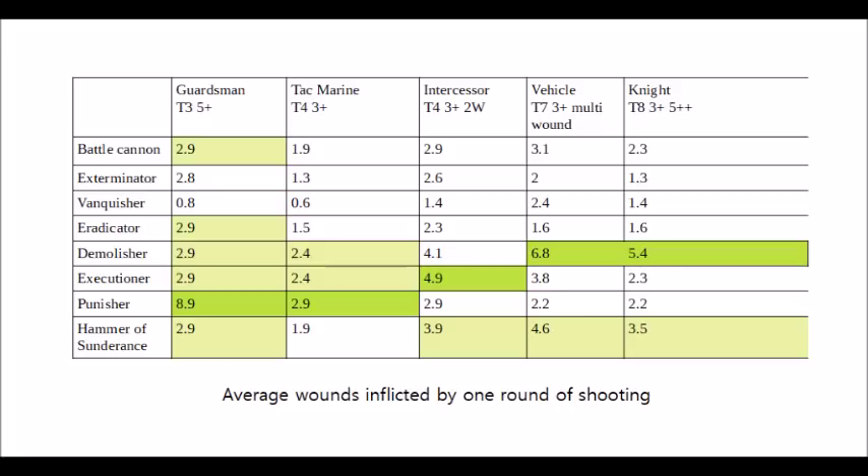I'll just briefly mention the Leman Russ Annihilator with the lascannon shots, which I didn't include in the main analysis just because it's not a codex option — we'll get onto the Forgeworld Leman Russes in due course. For those interested, it doesn't really do much against infantry. It does 3.9 wounds against an average Toughness 7 vehicle — about on par with the Executioner — and 3.1 wounds against your Imperial Knight. So barring the Demolisher and the Hammer of Sundrance, it is the best at taking out Imperial Knights, and is kind of doing the job that the Vanquisher Cannon should really be doing.